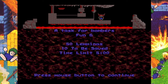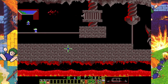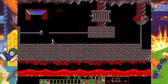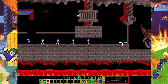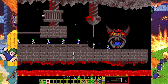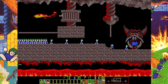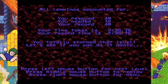A Task for Bombers. In NeoLemix, bombers will go off automatically — yes, that does count as killing a lemming. In the original Lemmings there would be a five-second countdown timer and then the lemming would explode. In this version, bombing is made easier because they go off right away — you don't have to worry about timing it at all.